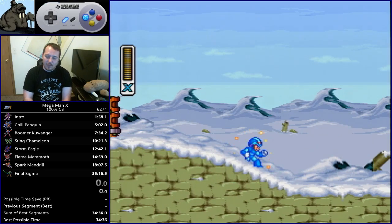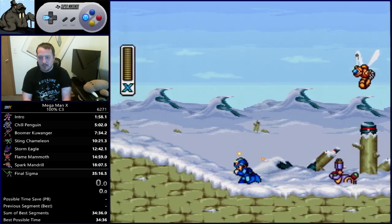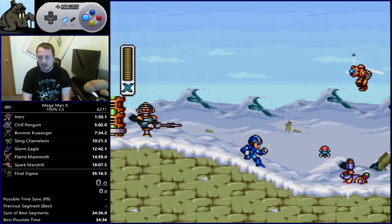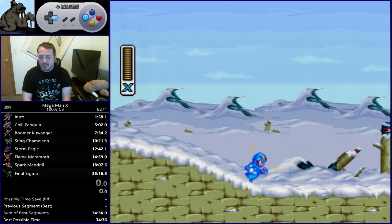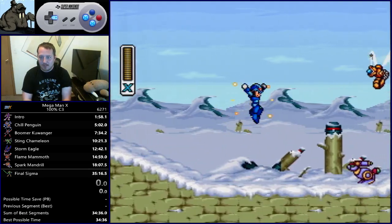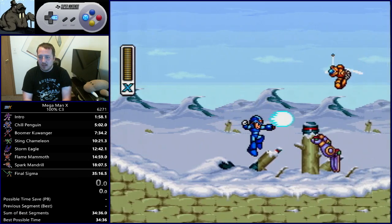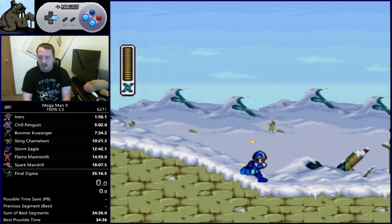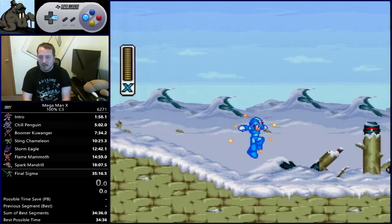If you remember from part one in the intro, we talked briefly about slope jumps — in this stage is where they're really going to be put to use more than anywhere else. Here's one right here: you're walking down the slope, it's totally free, you just jump before you reach the bottom of the slope. You'll notice a big difference if you jump here versus here. During the slope jump on the way down, you want to have a full charge ready to clip the top of this bunny as it's hopping, and that way you'll take out both the bunnies.